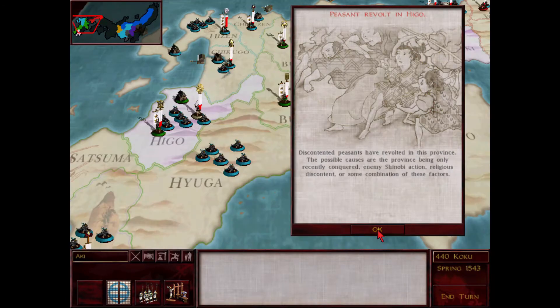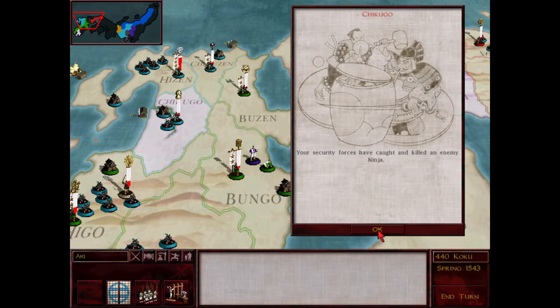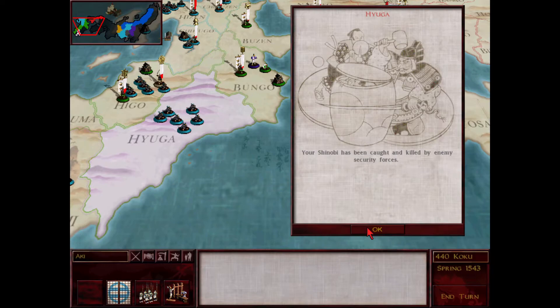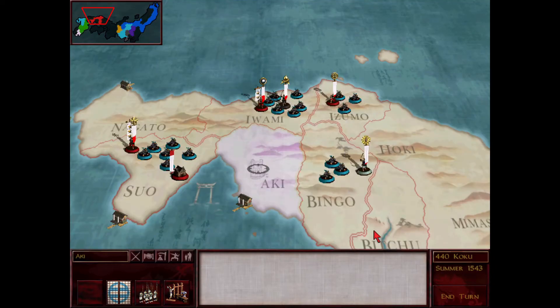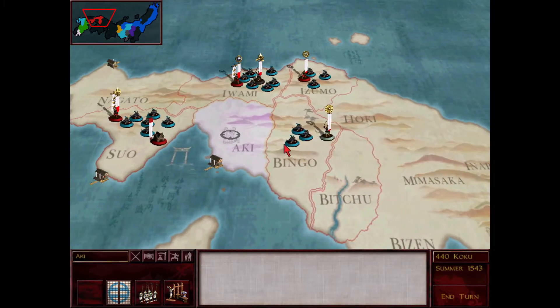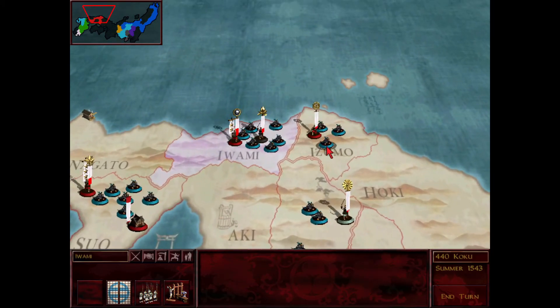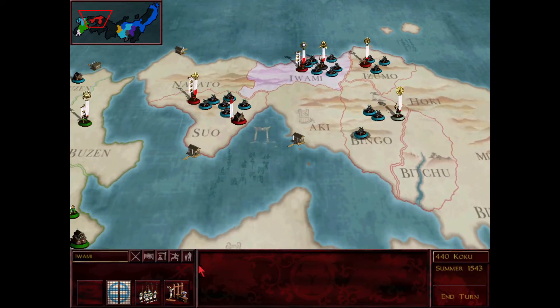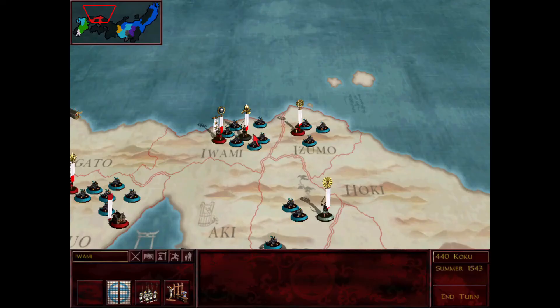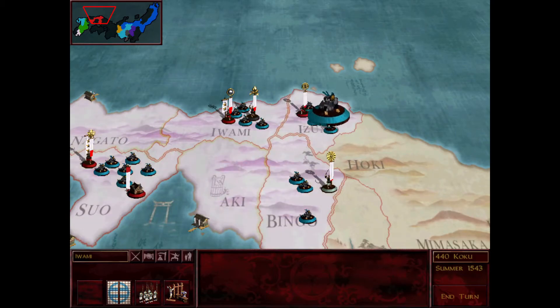Obviously this force won't be able to beat the Mori force here, but at least they can potentially retreat to Aki and kind of group there — maybe make a home in Aki. That would be preferable. I caught that ninja in Totomi, so my emissary survived. I also caught a ninja in Shikugo, probably going after my heirs. My Shinobi keep getting caught in Shimazu lands, which is getting a little annoying. Takeda still has Aki, so that's good. I was just a little confused about what happened there.